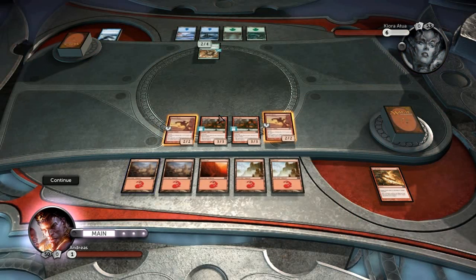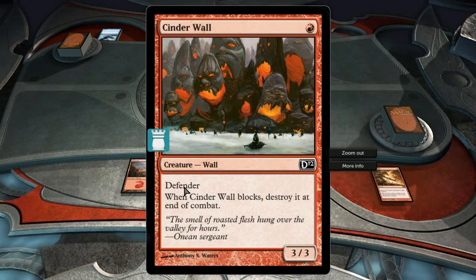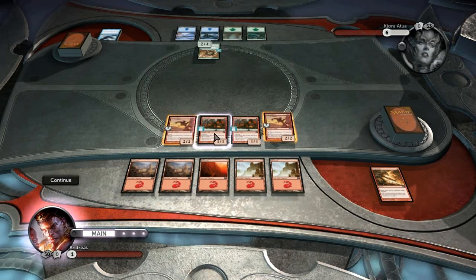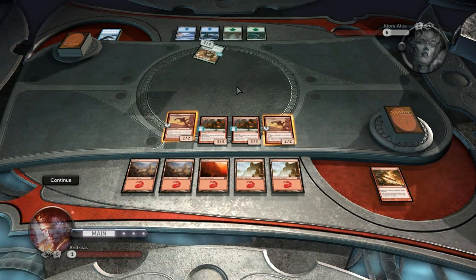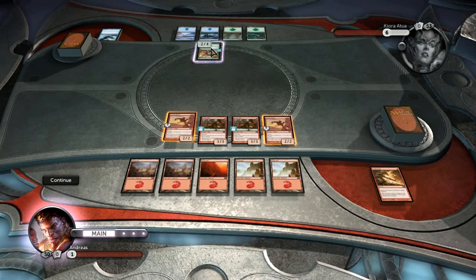As you can see now, I have 4 creatures. Two of these are defenders — I can't attack with defenders, defenders can only block. So I got these two to attack with. He's got a spider with reach, which means he can block my flying creatures with his spider.